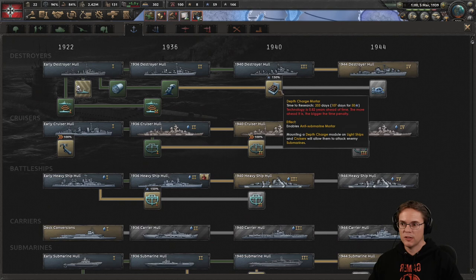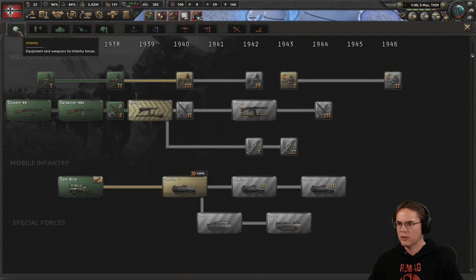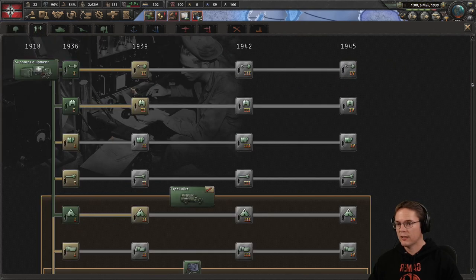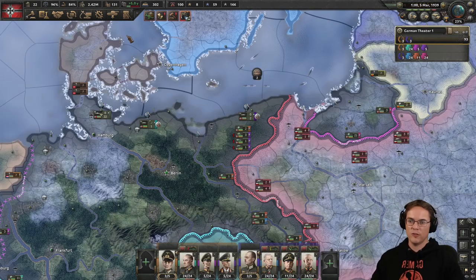The mines are there to give me control of seas rather than inflict damage. I wanted the depth charge mortar — it's a bit ahead of time. We're in 39, there must be something new I've forgotten. We need the engineers and the field hospitals and stuff, let's work on them.